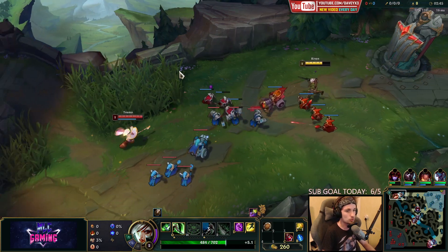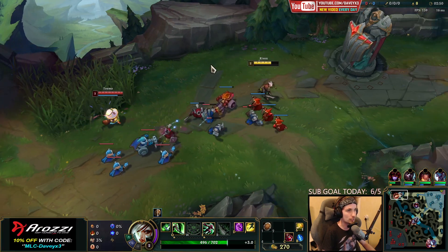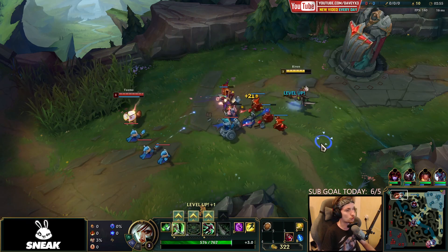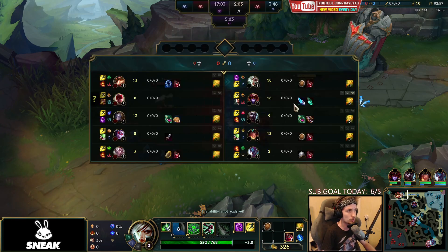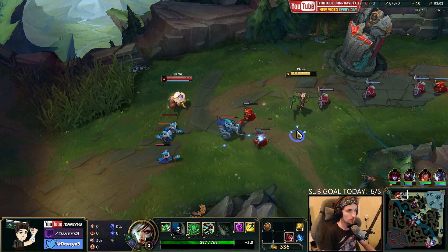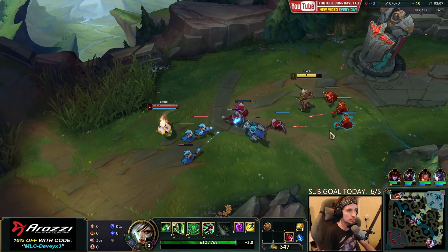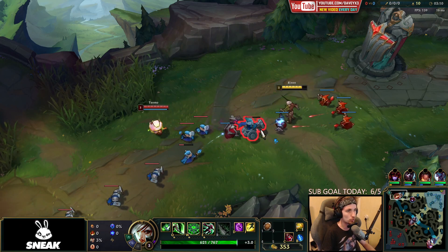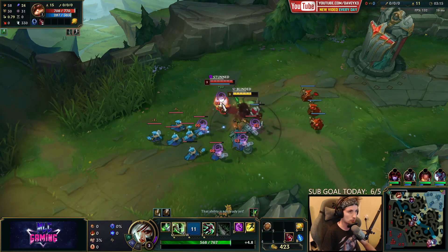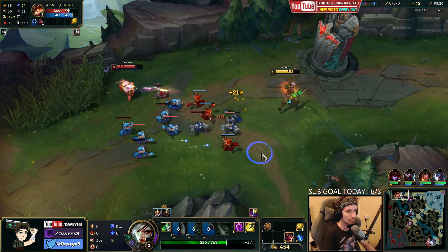The way this matchup works is pretty straightforward. You want to freeze the wave on your side of the lane as much as possible. You do not want to push into a Teemo, especially when he plays with Grasp and Ignite. You can trade him quite easily — whenever Teemo goes for CS, you can Q forward twice, do Q into auto into stun, canceling his auto attack and then moving back out.